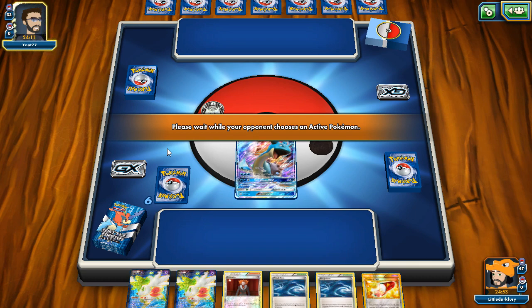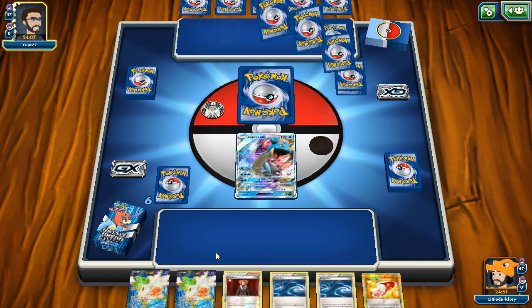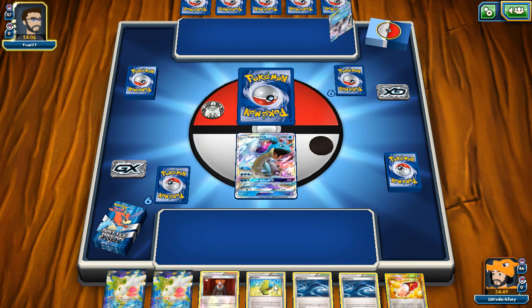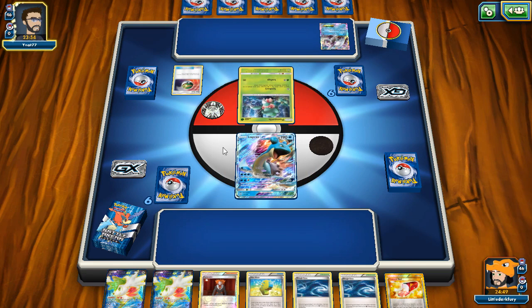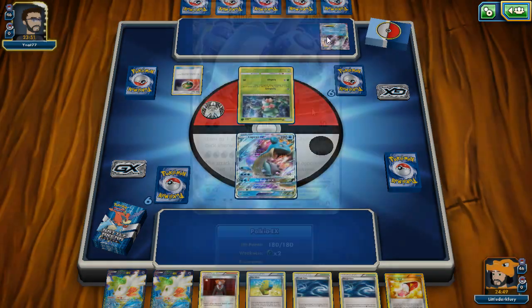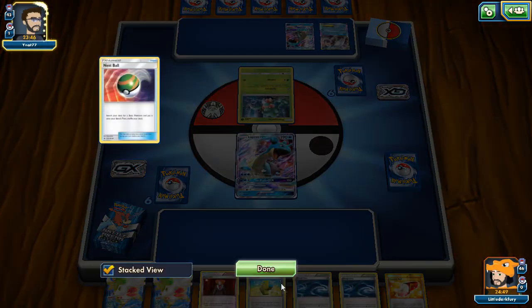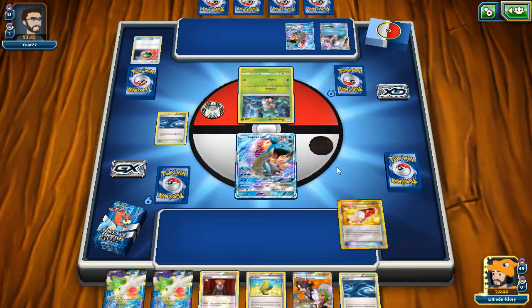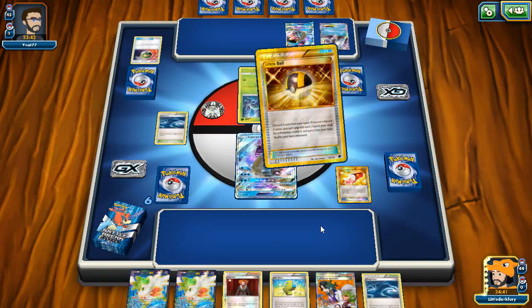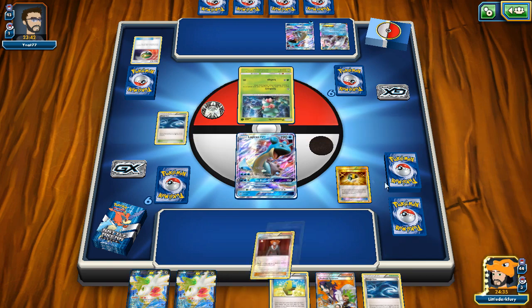We're up against something I can't tell - I can see Grass energy, Water energy, and Talonflame. Could be a Dragon deck since Dragon types use two energies. I see Lombre so it could be a Lurantis deck. Lapras is actually a good starter for this deck because Collect is very nice. The best starter would probably be Palkia but we can build it up with Max Elixir.